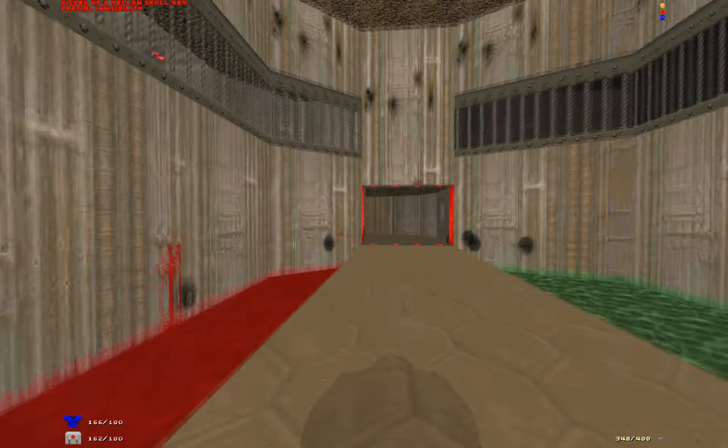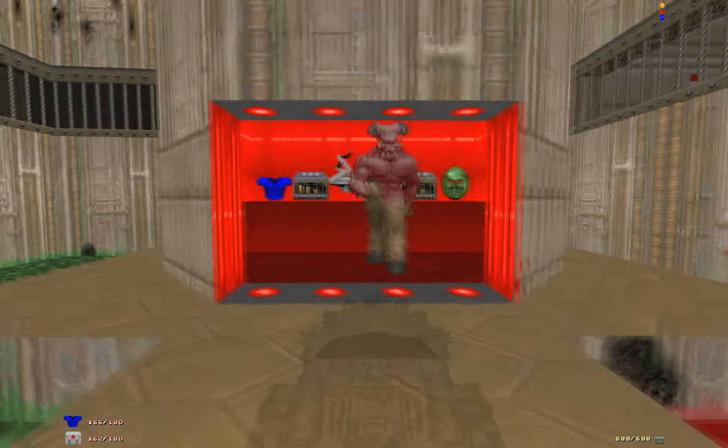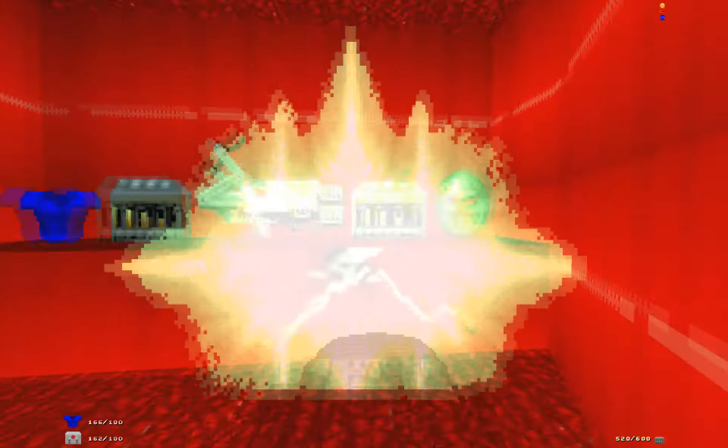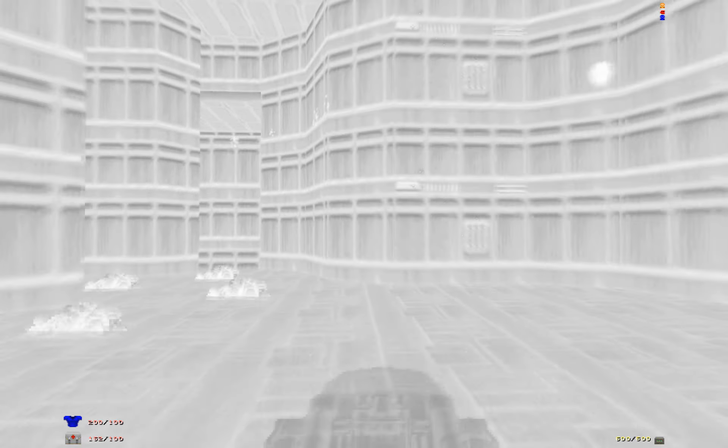Anyway, the yellow key is there. But if we flip this switch, we lower this little goodie hut. Now we have the yellow key.